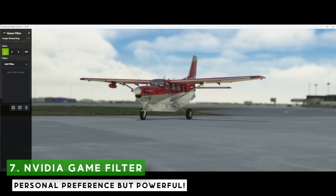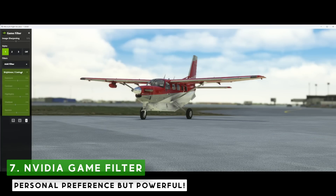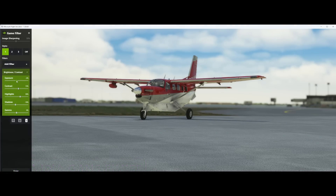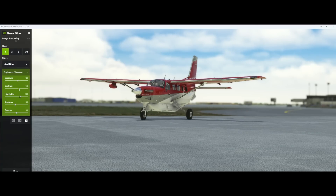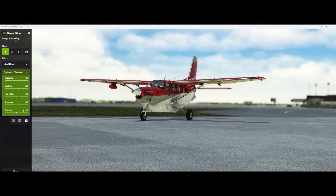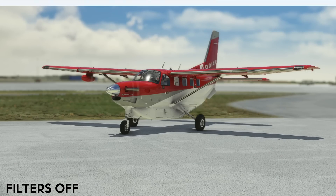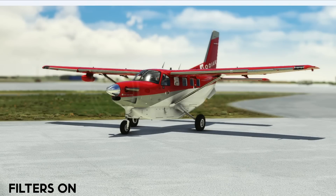While we're talking about settings, let me briefly touch on Nvidia's game filter. I personally don't use this — I find my flying changes too much to find a filter that improves the sim as a whole — but it is an incredibly powerful tool and can be used to boost the visual realism of your simulator if used correctly. I've attached a forum post down below where many flight simmers on the flightsimulator.com forum discuss their experiences and what filters they use. This one is PC only.